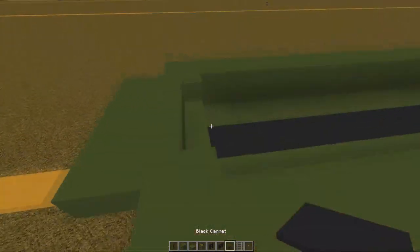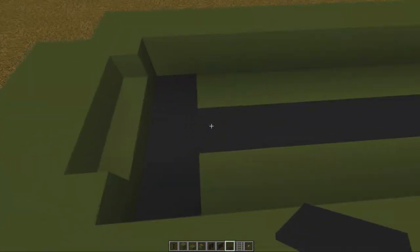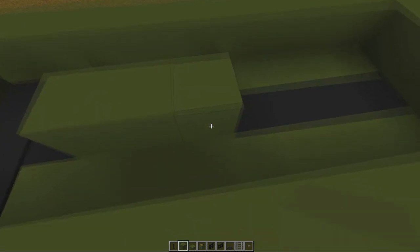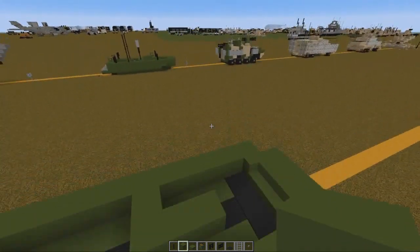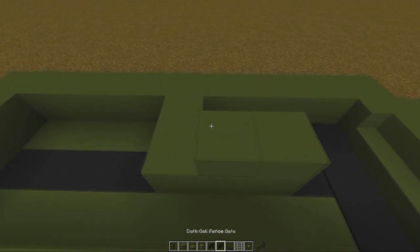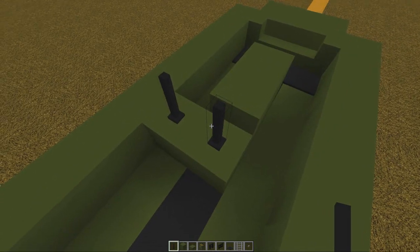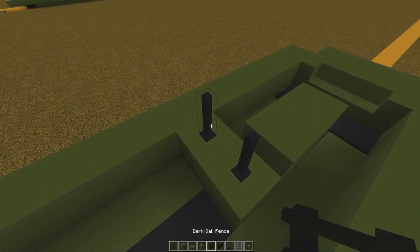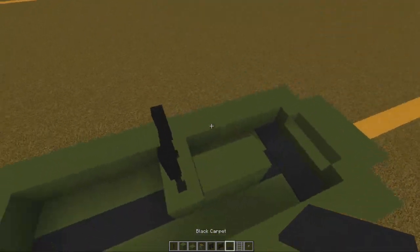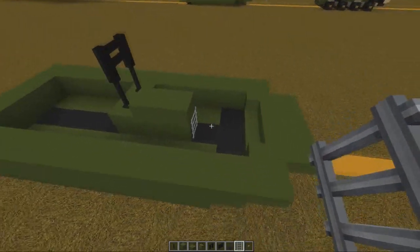We're gonna run a row of black carpet along the front for the middle. Then we're going to put down our green block there, there, and there. Then we're gonna put two green slabs on top, and some iron bars or something black — it's up to you. Then put two fence gates on top of that and a fence gate on the front.